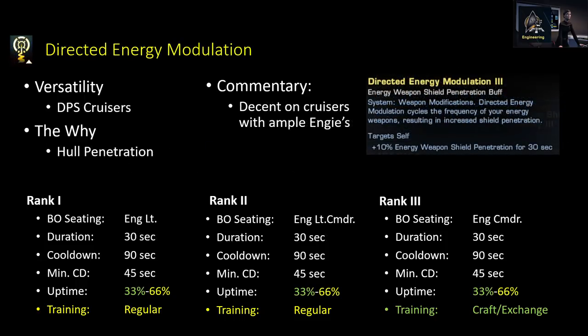Next is Directed Energy Modulation. This adds extra shield penetration for your starship, and when synergized with hull penetration from the tactical skill tree, it allows you to penetrate enemy defenses very easily. It's one of the most common extra abilities for energy DPS captains. In terms of cooldowns, it lasts 30 seconds with a raw cooldown of 90 seconds, but its minimum cooldown is 45 seconds — or down to 45 seconds with something like Ox to Bat. It is a pretty good ability depending on what you want your build to do.